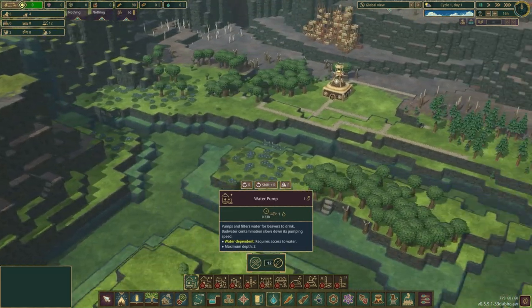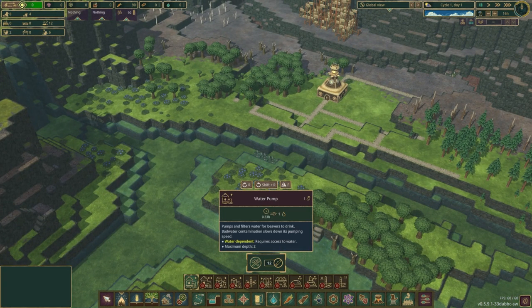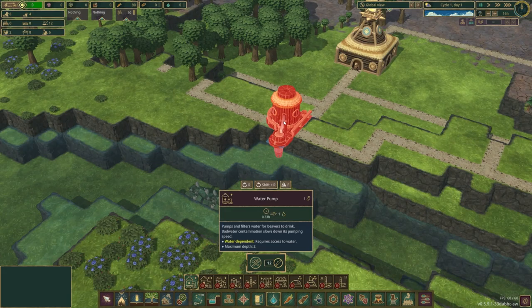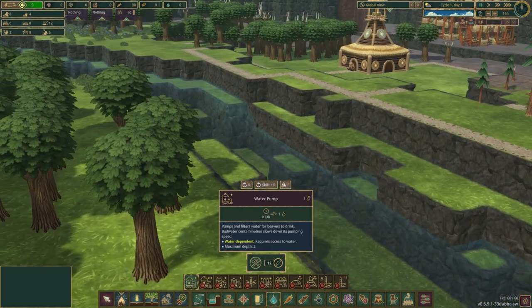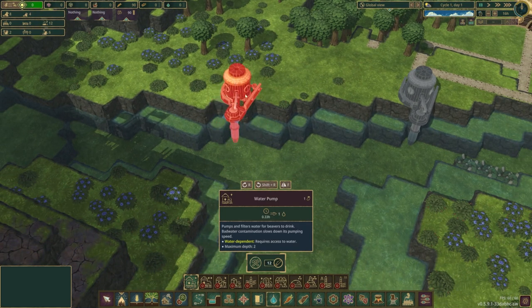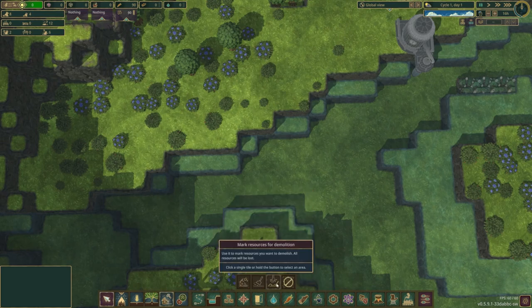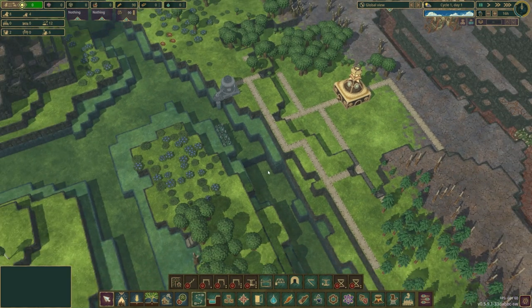First and foremost, water. Let's get a water pump. Where can I place a water pump along this river? These edges here are not the best — it's barely got any water on it, which means it'll instantly dry up. We've got a spot here, so I can pop a water pumper there, and another water pumper here. We'll dig up these three berries and pop that in. That's our first building.